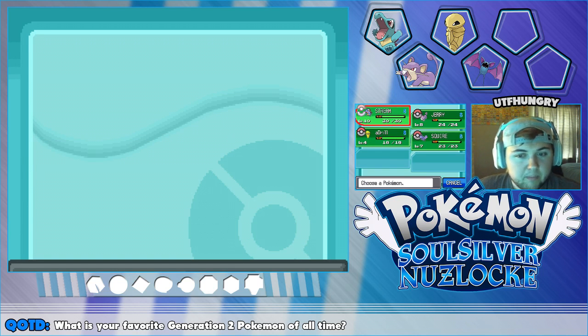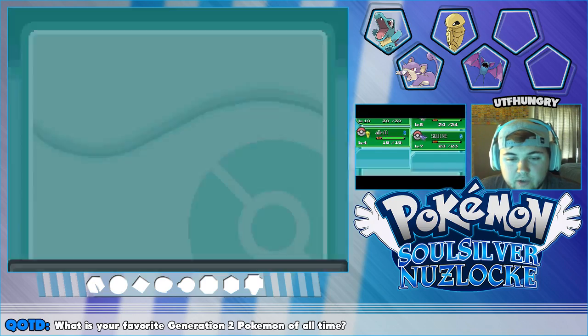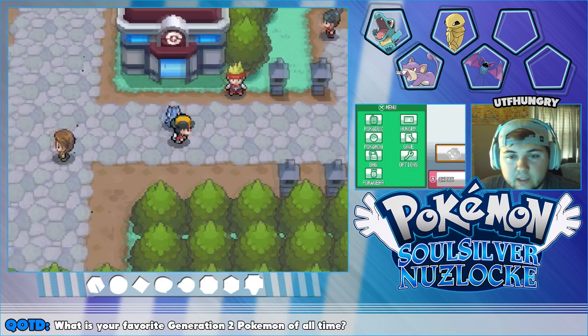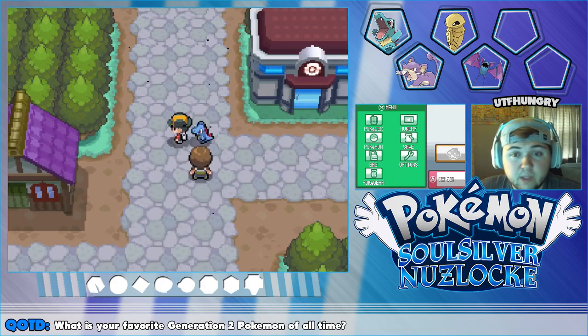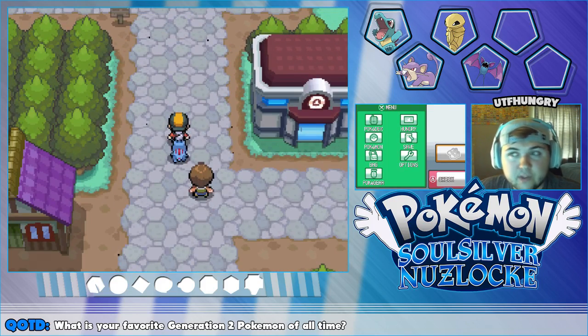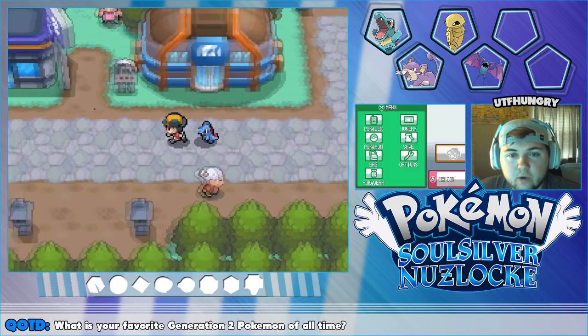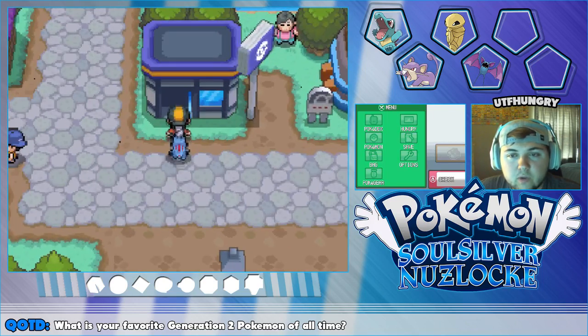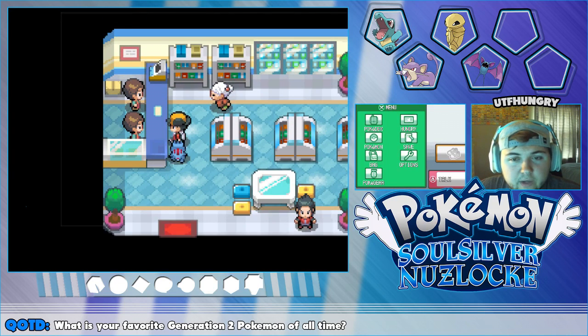Speaking of training, I did do a little bit of off-screen stuff with our team. I think Stream went up by a level, Jerry and Squire definitely went up some, and Adriel is still sitting at level four. I was trying to do a little training so I didn't have to worry too much about the tower, because I definitely want to use that to get Drill up some levels. But probably we'll go to the Mart real quick — we definitely need to pick up some new items because we're fairly low.